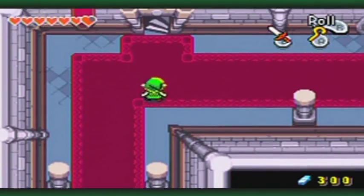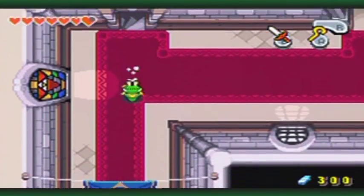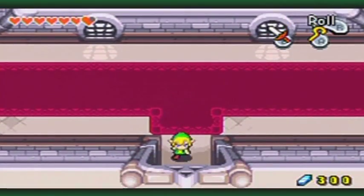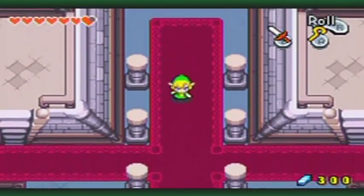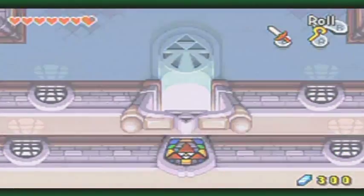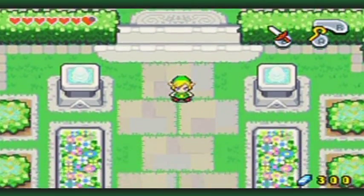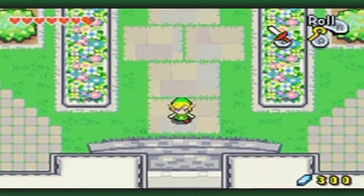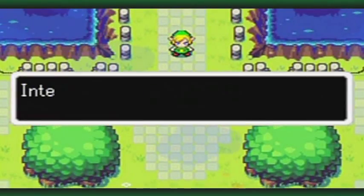Maybe I'll start with the ones that are guaranteed first, and then start doing the random ones. The first 22 kinstones in this game happen before a certain cutscene, which I'm not going to spoil. But they're all active right now. And if you don't get all 22, it'll kind of mess up the order of the other ones later on.